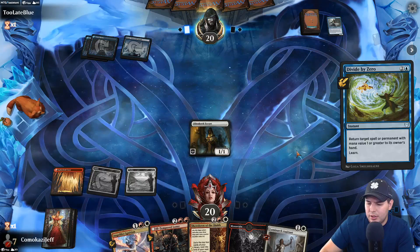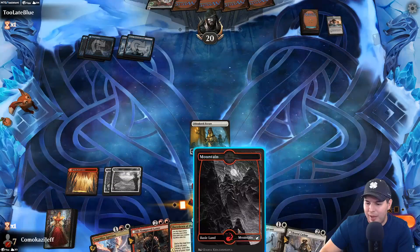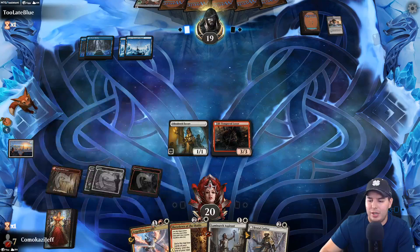Divide by Zero — that's fine, we want to get those out of their system. The fewer bounce effects they have the better, because that's one way they can stop our combo from going off. I'd rather get more damage out on the battlefield than just Luminarch Aspirant right now. Hit in, pass the turn — maybe Showdown of the Skalds to try to find a damage-dealing spell like Angel Fire Ignition and go off.